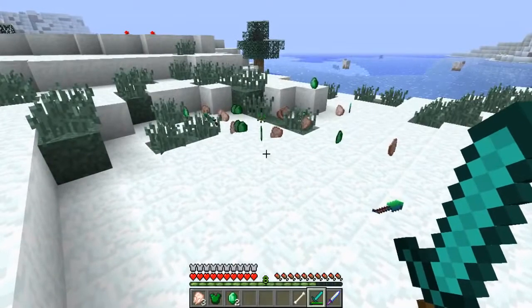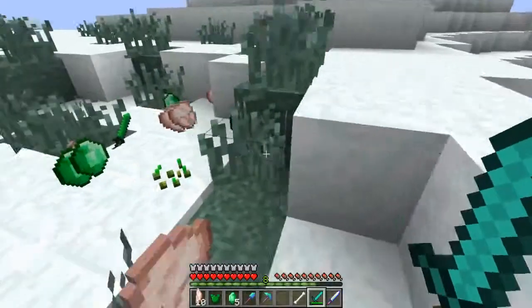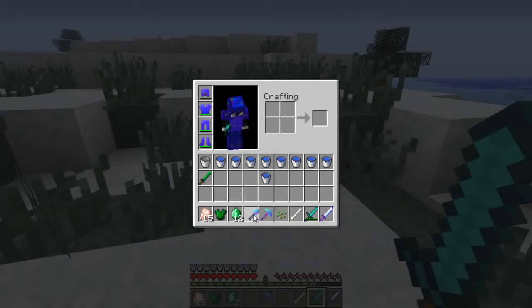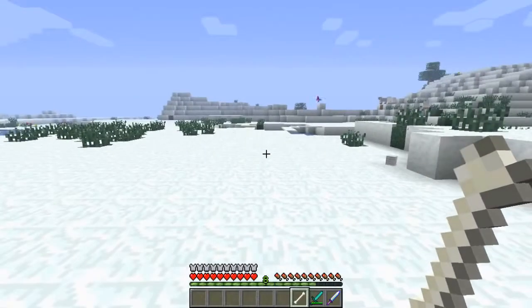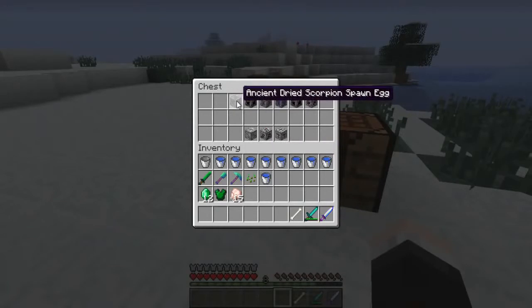The basilisk is kind of like the big snake from the Harry Potter films. He drops new tools — an emerald sword, emerald chestplate, raw chicken, emerald, and some random seeds. This mod obviously adds new tool sets, which I'll cover in a different video. I can't believe Teddy died straight away — that was a pretty insane boss.